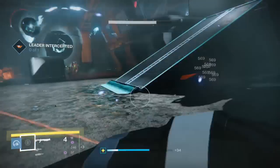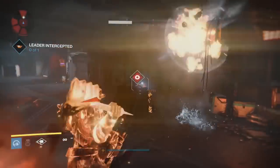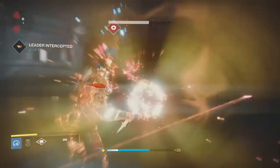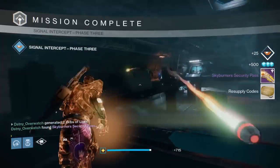Once the leader has been targeted you just need to kill them. It's only an Imperial Centurion so they're really easy to kill. When you kill that boss you will then get a legendary item called the Skyburner Security Pass, and this is what you need to open the chest.